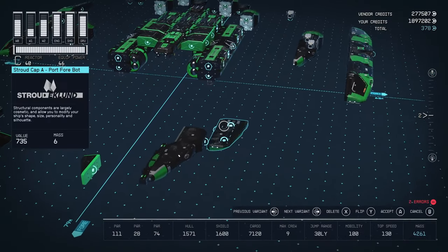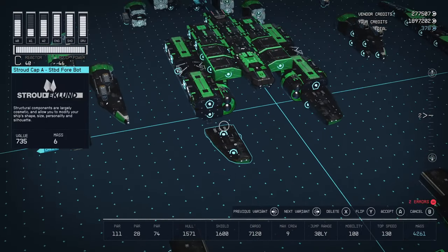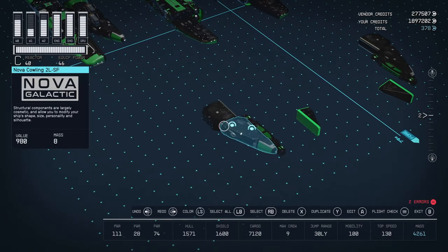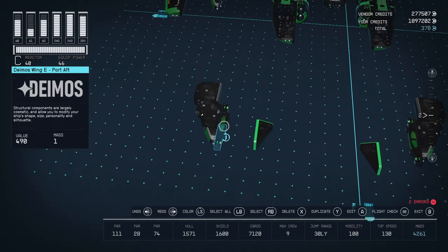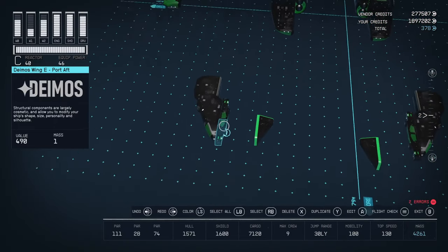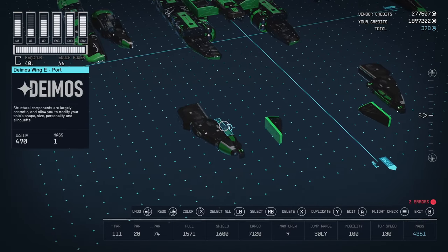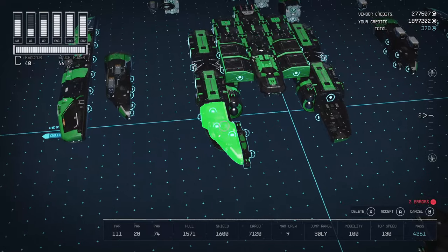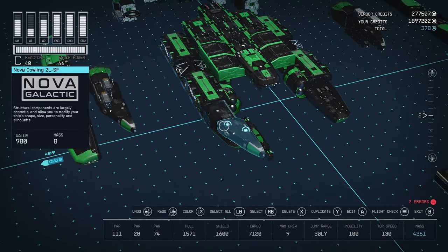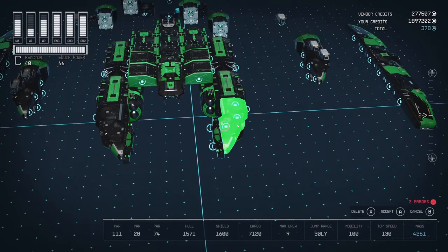Then we've got some Stroud-Eklund cowling going out the front — Stroud Cap A's flipped over — and some Nova Cowling 2L, plus a couple of Deimos Wings. You can probably put whatever you want here; I was looking for something to add weapon mounts so you guys can use different weapons from the ones I use, with plenty of places to mount them. They'll go just like you see here — the cowling and then the Deimos Wings.